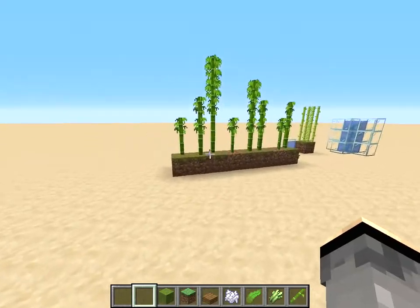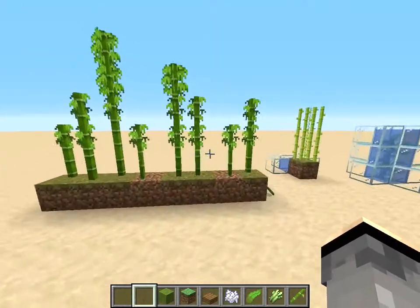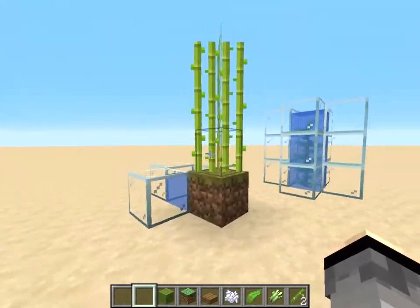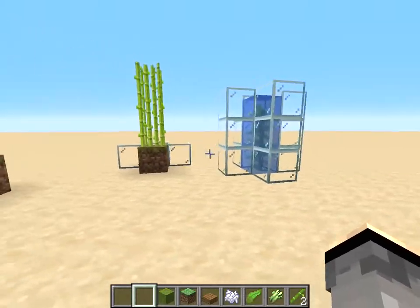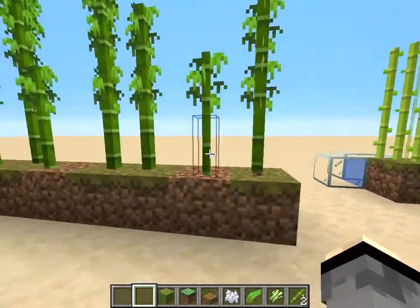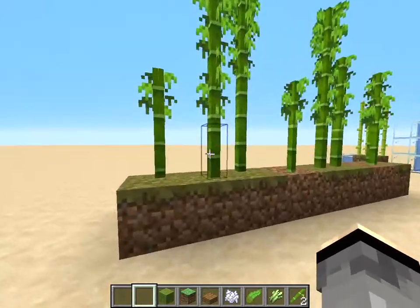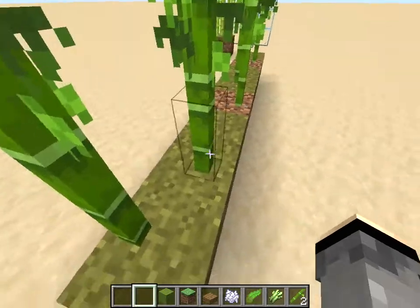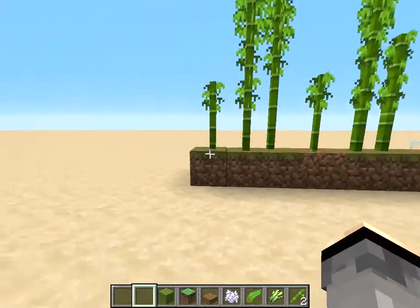This time it's bamboo, because I thought that kelp, bamboo, and sugarcane behave similarly. But the thing is that bamboo is solid, so I can't go through it. That was a problem — bamboo is a solid block but it doesn't occupy the space of a full block, so you can see through to the other side.